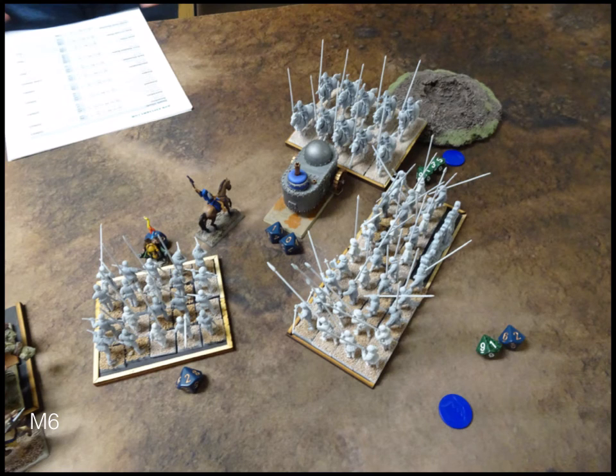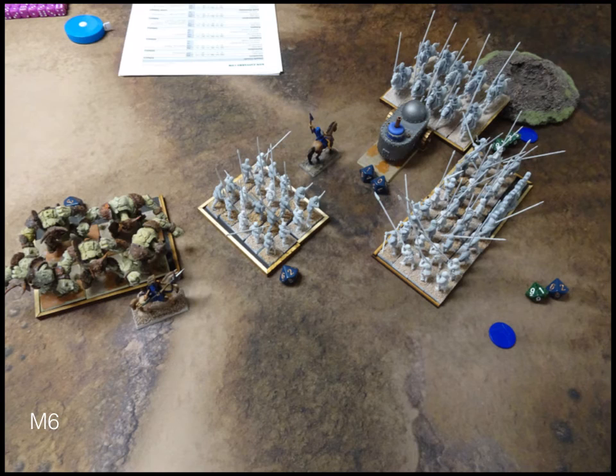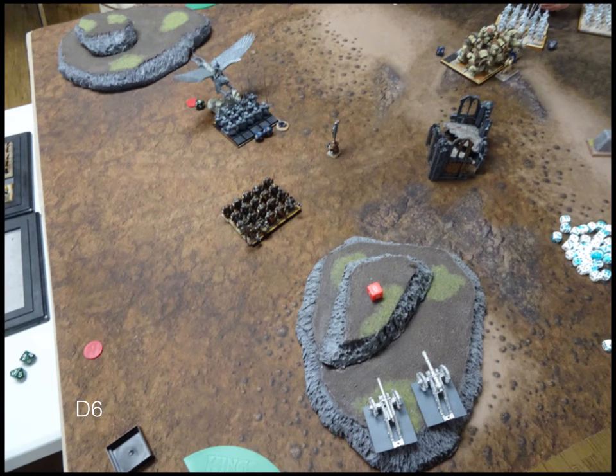The pikes successfully route the King and overrun. The knights utterly fail to kill the tank — they're toast. The other pikes kill the Stone Priest. The uninspiring wizard is standing in front of the Earth Elementals, making it very hard for them to enter the deployment zone without a turn seven.